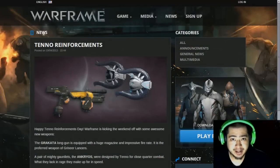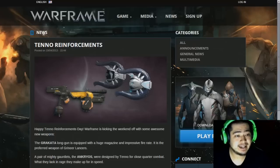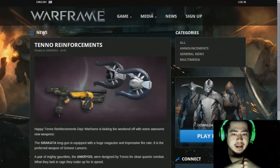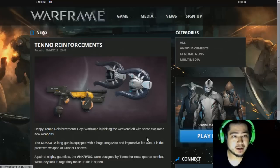Hey guys, what's up? This is JoeyZero and I wanted to talk to you a little bit today about the new update that Warframe just released. It's update 7.8 and they've got some new Tenno reinforcements, some new weapons for us. They've also got some changes to the way a couple things in the game work, so I kind of just wanted to take you through this one by one.